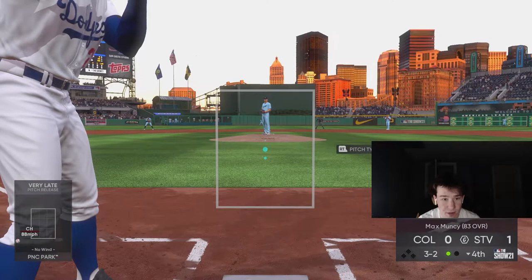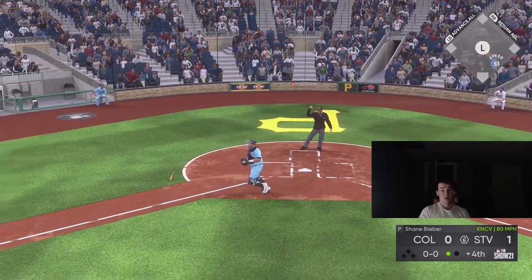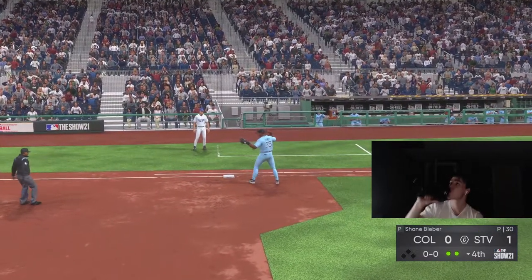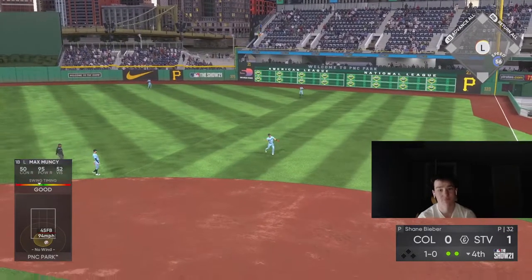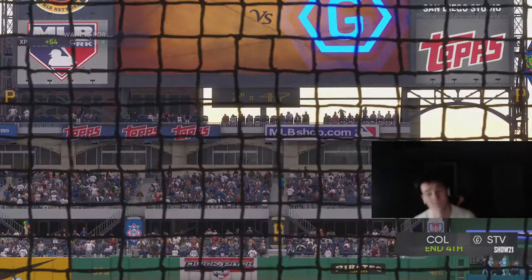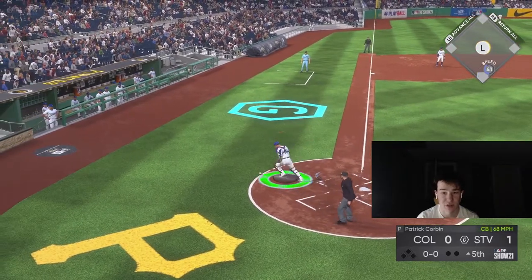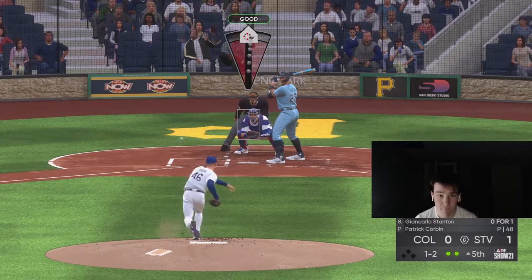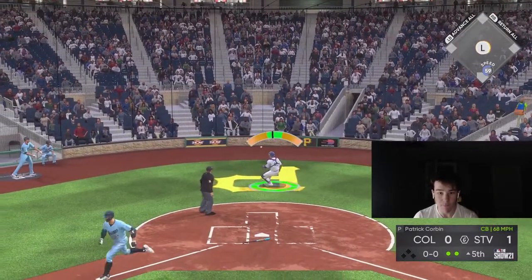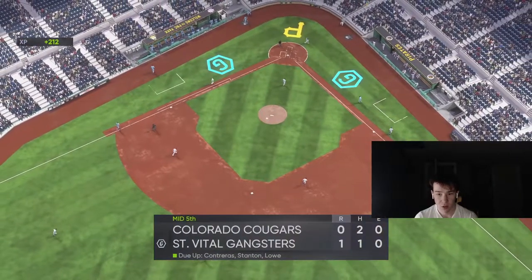I need Swanson on base. If he gets on base, Muncy is doing something — guaranteed. And then I fucking do that again. Muncy right into the shift — that's fair play. Got him again with the curveball. And the curveball again — oh my god. Did he just try to avoid the ball? The pitch wasn't even at home yet and he was throwing himself out to the right.